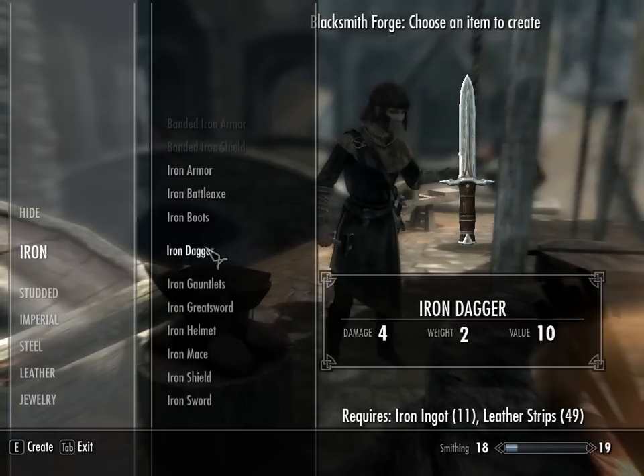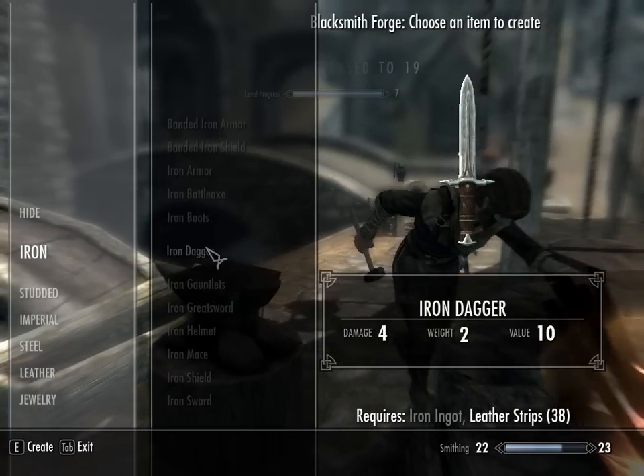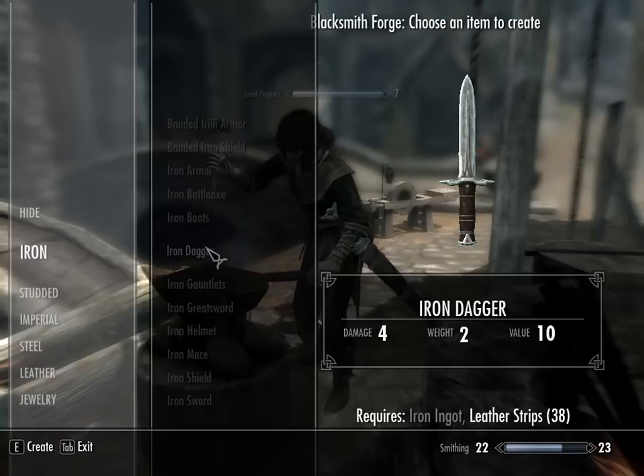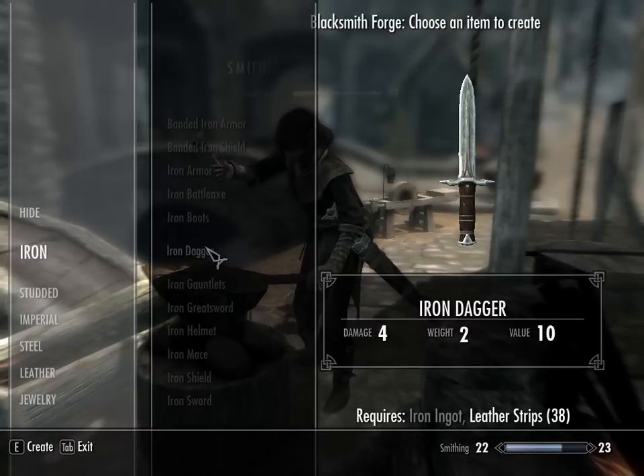The smithing skill is at 18 now, and it's up to almost 23 already. From crafting just 11 daggers, so that's also fast leveling.